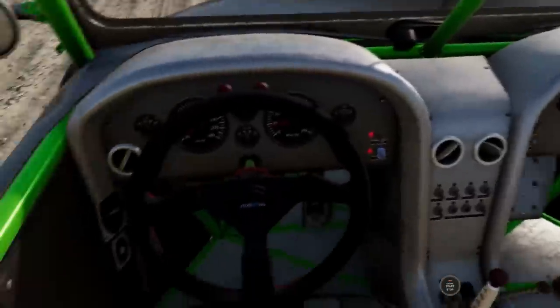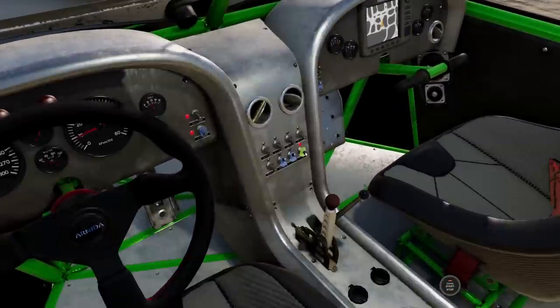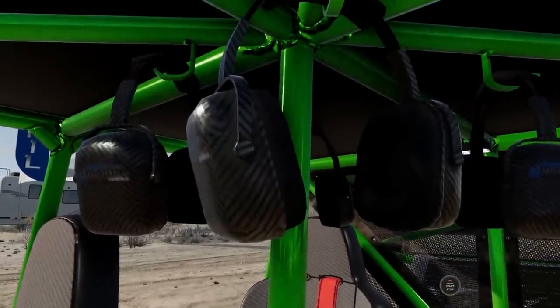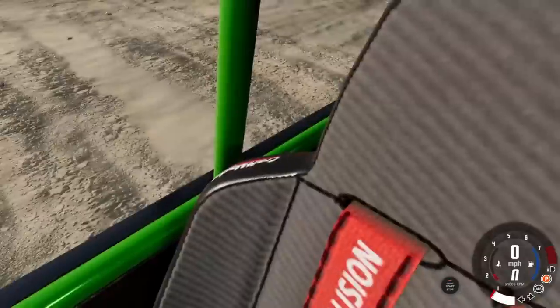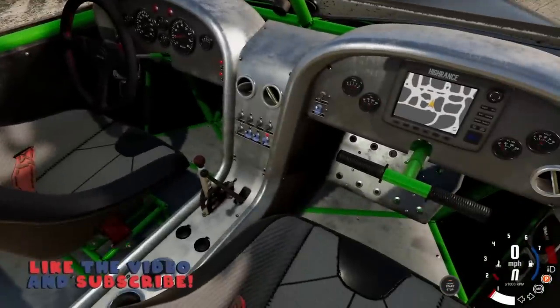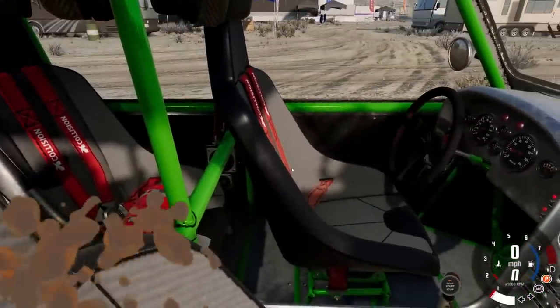Let's look at the interior real quick. It is absolutely glorious looking. You have functional switches, an interior light, and headphones which actually shake when you're driving. It's really detailed, and each seat has a camera view. So if you're playing in multiplayer, you can sit in here and have your friends terrorize you, or there's a little GPS you can use to guide them.